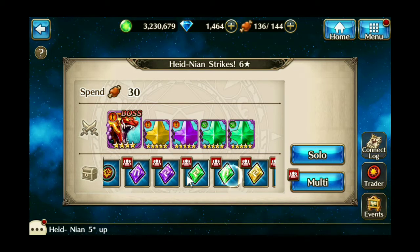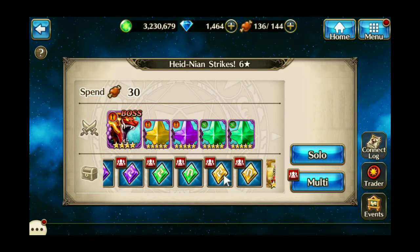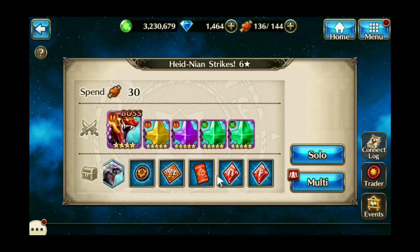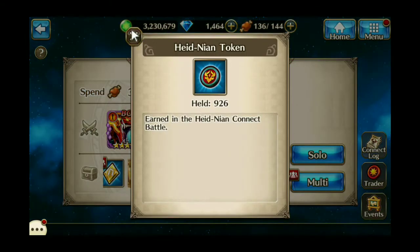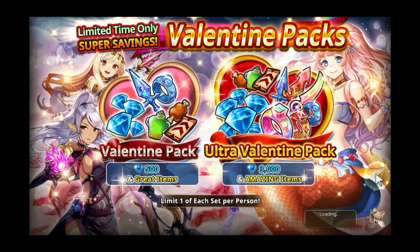You can get dark, earth, and light runes for multi, as well as fire runes for hosting. The trader also has a lot going on this time around, with the Hide Neon tokens being able to get you two different pieces of gear.